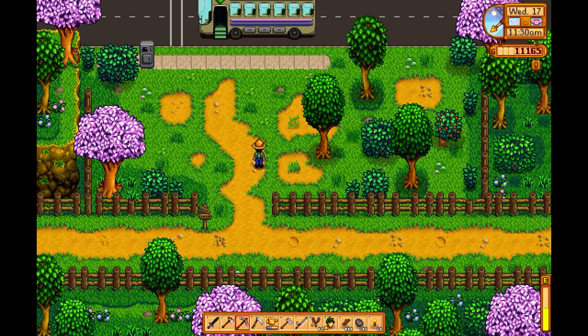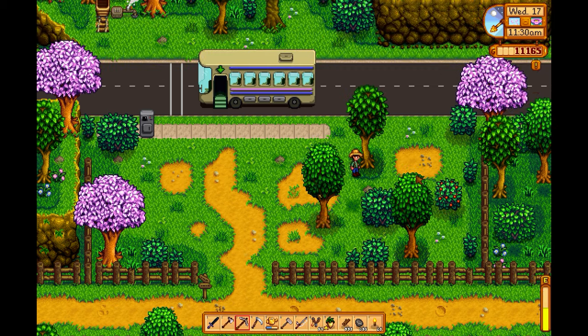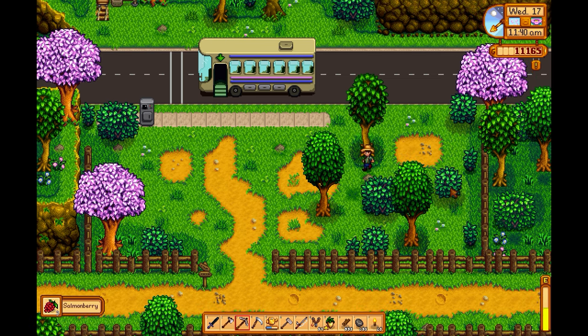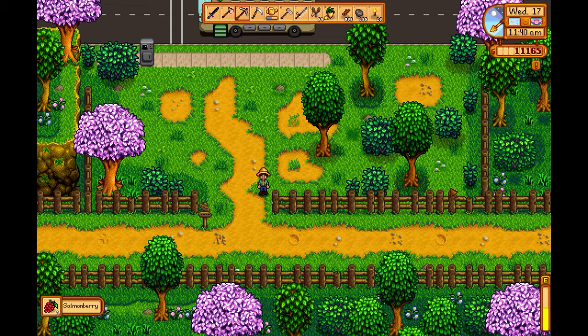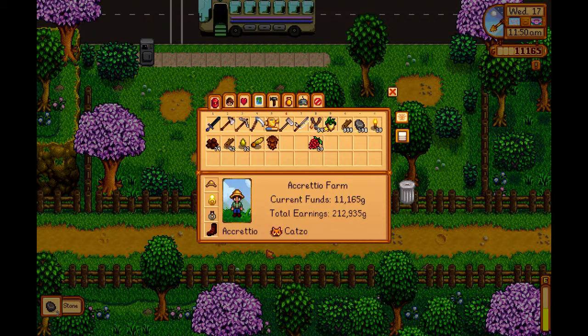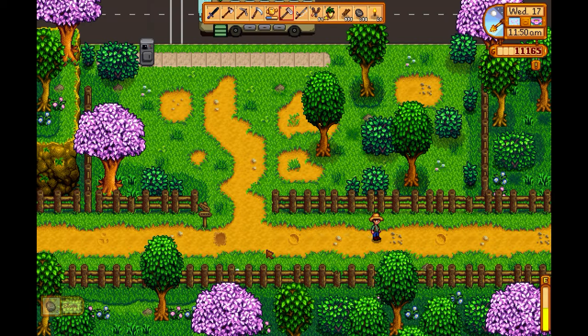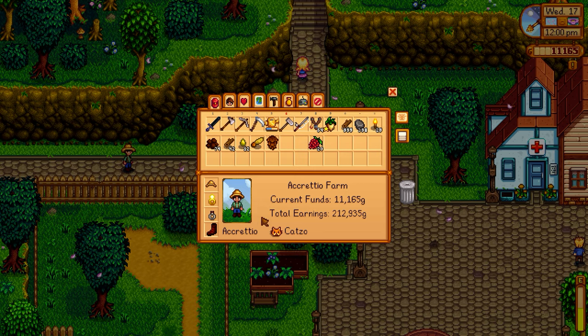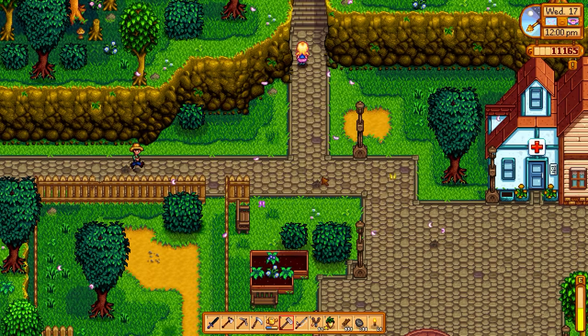We have new berries, let's grab them. I think this is really good food. Worms. Loads of stone — almost 400. Stone is, or could be, a small issue to get. I forgot to bring any flowers. Sorry girls.